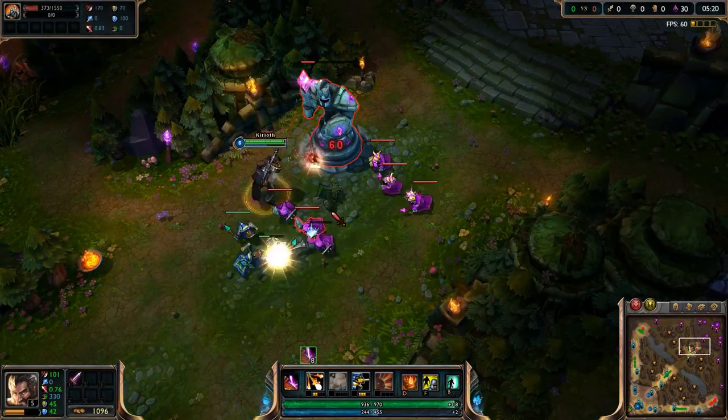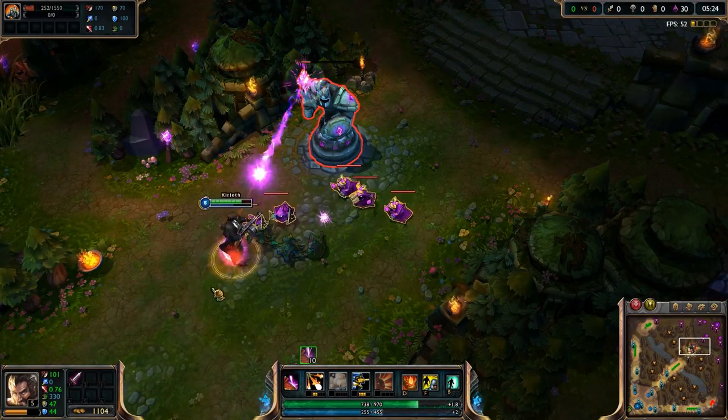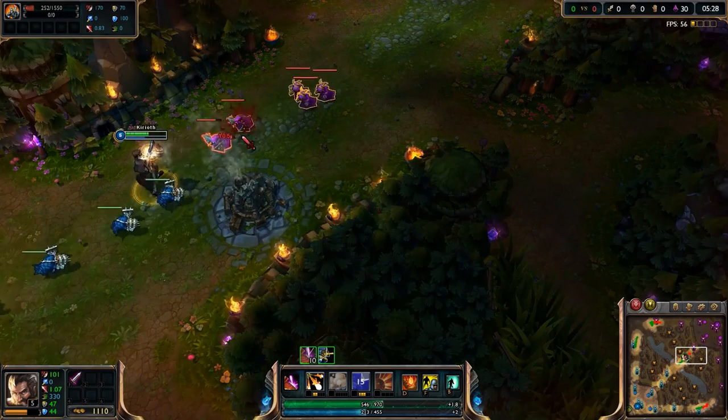Turrets deal a heavy amount of damage to both minions and champions. Champions especially can suffer if they are attacked multiple times in a row by the turret, as the damage increases with each consecutive attack. The 6th attack on a champion will deal 225% more damage than the first.